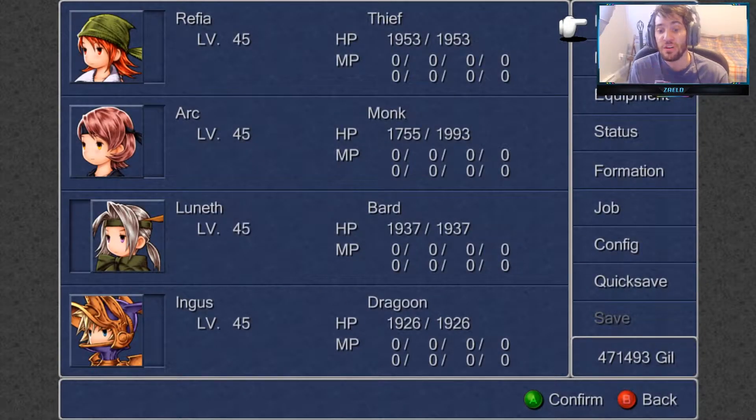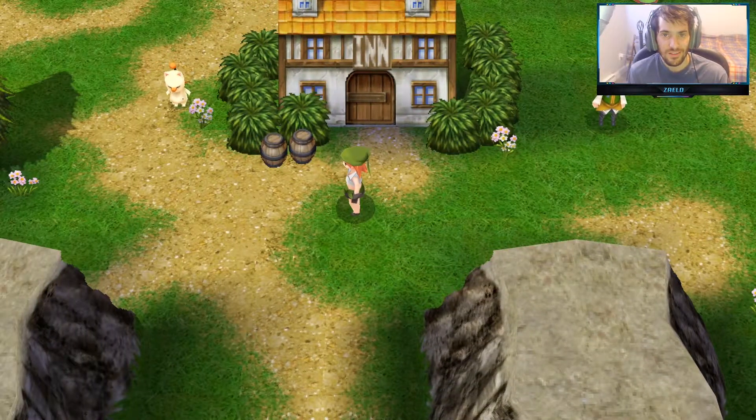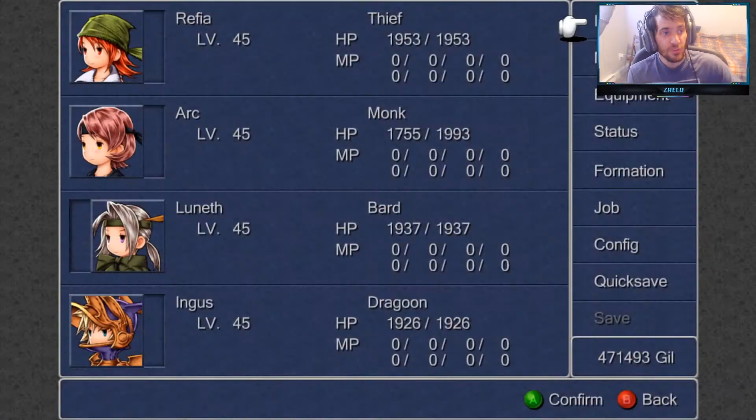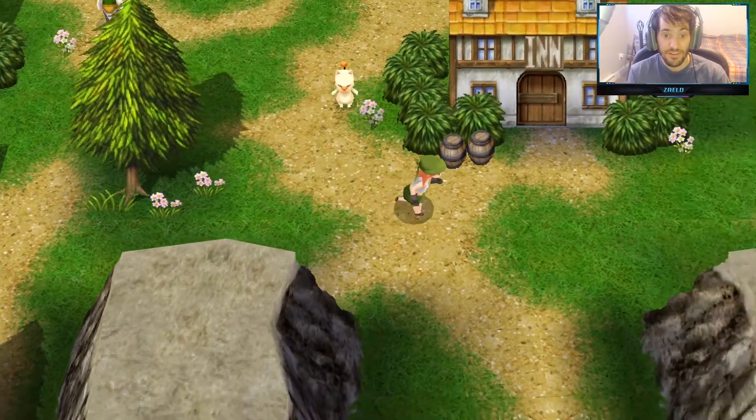That leaves us at 471,493 gil, which means we were close to 500,000 to get another achievement. But that's going to come very easily because we still have to max our exp out — once we get level 99 for every character, we'll have a lot more gil than 500,000.